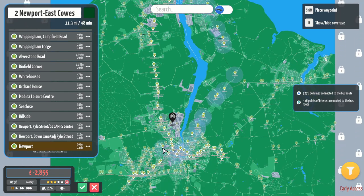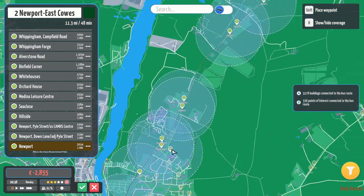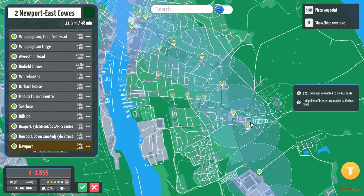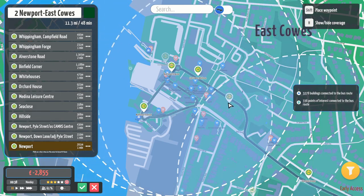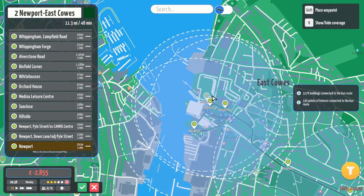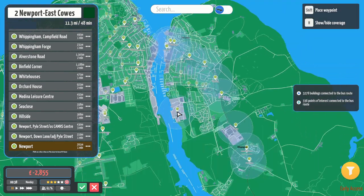So we're back. This is the two. Basically, the two follows the real-life five — from Newport, up this way, around Binfield Corner, and into East Cowes. It's very direct, very self-explanatory as routes go. Although you may have seen me trying to fight with the roads around East Cowes town centre — I have no idea what goes on around there. All I know is it's complicated. I don't think what I've done is at all realistic, but we'll see. Hopefully it works.